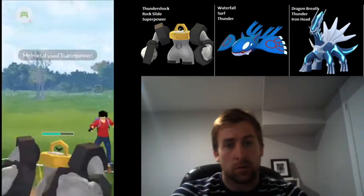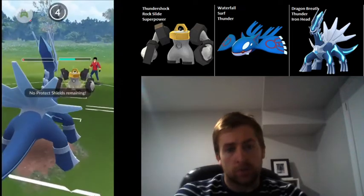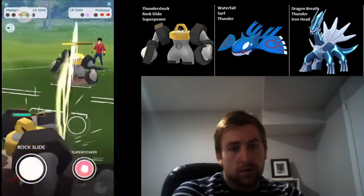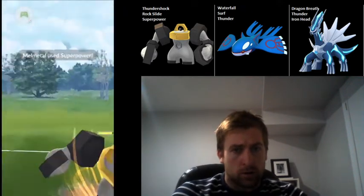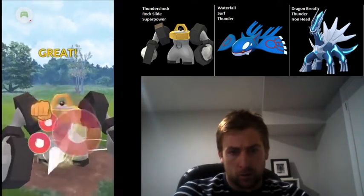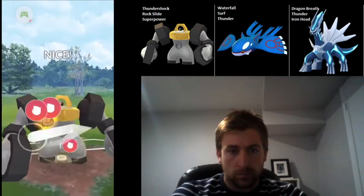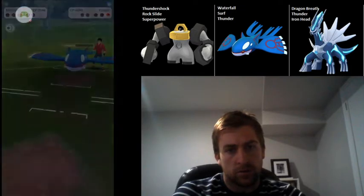I've got no shields to stop the Superpowers, so it's going to do a lot of damage. I probably should have just gone for the Iron Head rather than trying to get to the Thunder — but I don't think it would have made a difference because I needed to still take out a shield. So there's really not much hope for me there, especially since he's got that Kyogre in the back. There's no way Melmetal is going to be able to take them both out. I'm able to get to Superpower but he shields it, and then the Waterfall damage takes me out.